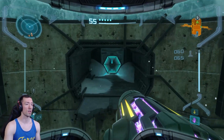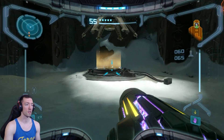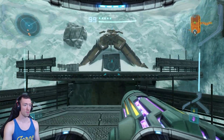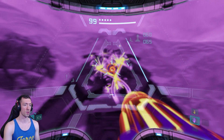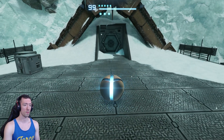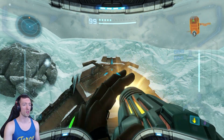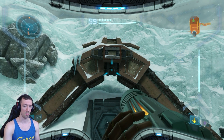Oh thank god, we finally made it back to normal Phendrana Drifts. We do not like going into the space pirate facilities - space pirates are buttheads. Let's go ahead and save. When we put on our visor, you can see there's actually energy here we can shoot. We're going to switch over to here and use a super missile to blow that open, so then we can switch back and energy has been restored to the door.